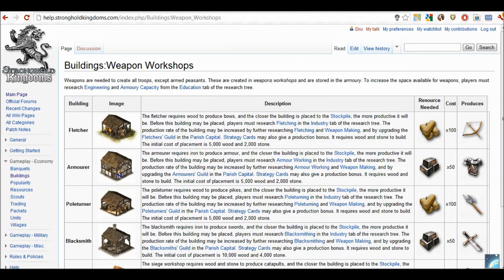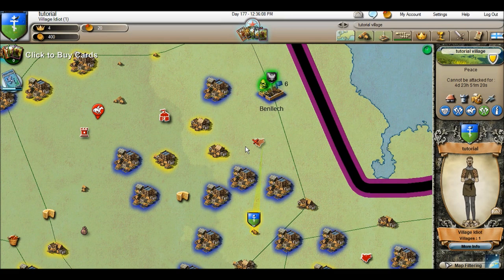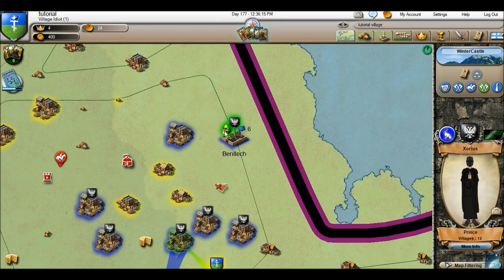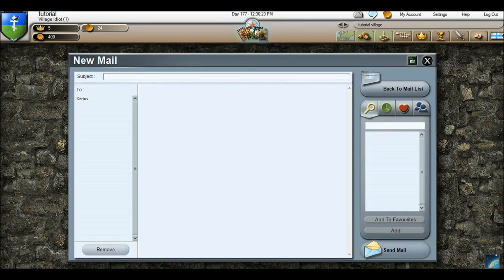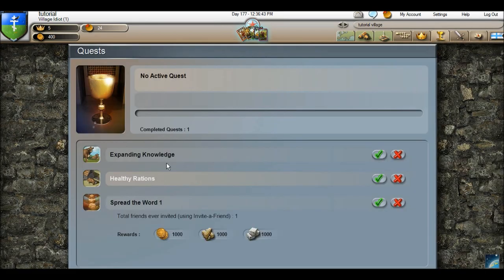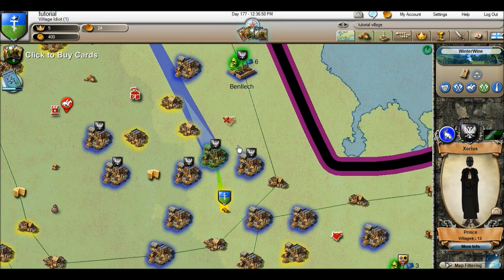Starting out, you always want to get a liege lord. This player right here is a prince with twelve villages and is the parish steward. You can click the mail icon and send him a message. A liege lord gives you honor per day based on his rank. He gets to place troops in your village, which allows you to use them for defense — you cannot send them out, only use them to defend. He can also attack from your village.